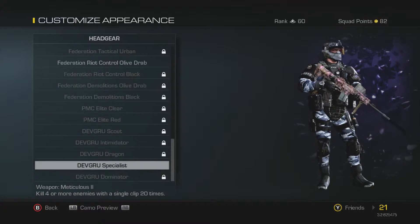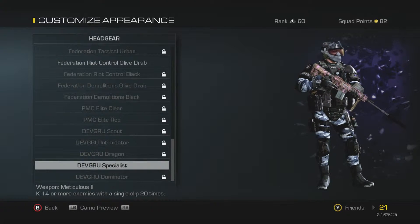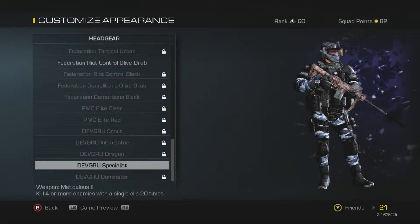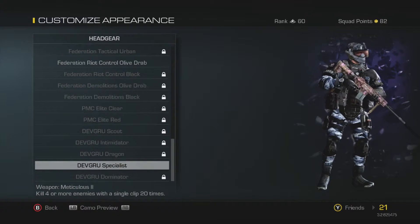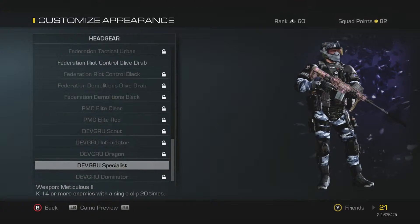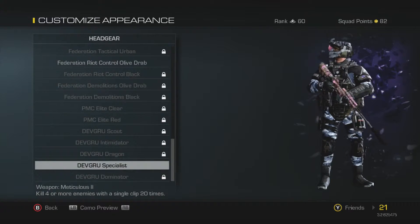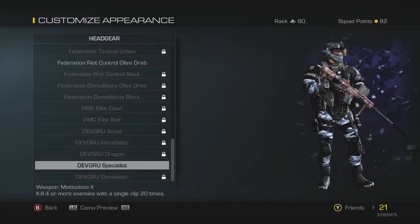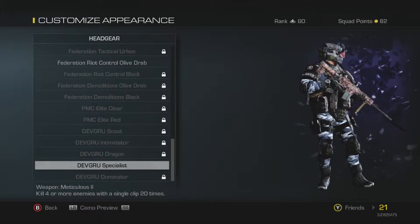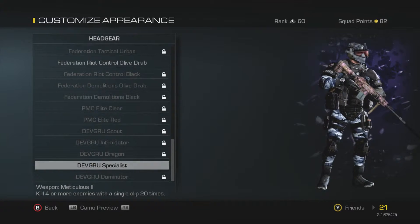It says kill 4 or more enemies with a single clip 20 times. To be able to get this, you're going to want to have the challenge unlocked, which is pretty simple. You just go to Operations and keep refreshing it with a Squad token until you get it. It'll show 'kill 4 or more enemies with a single clip 20 times' along with your progression saying blank out of 20 times.